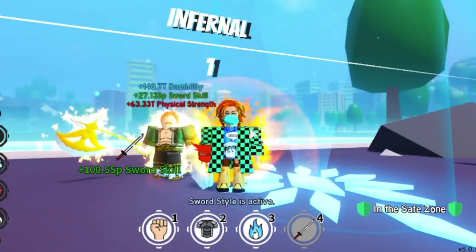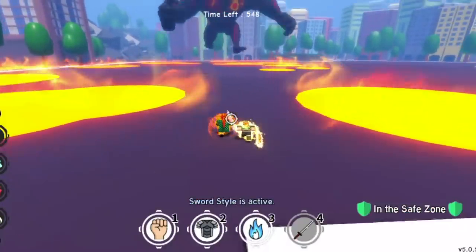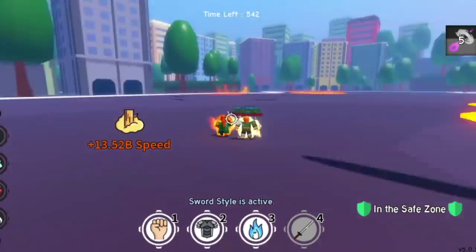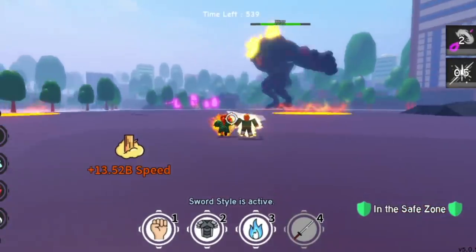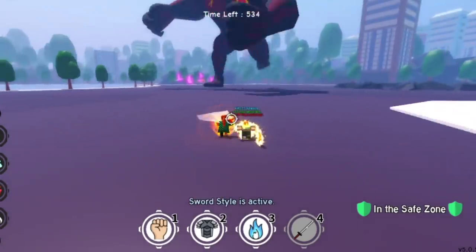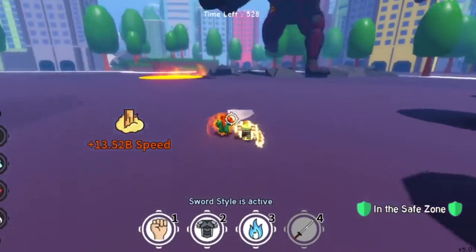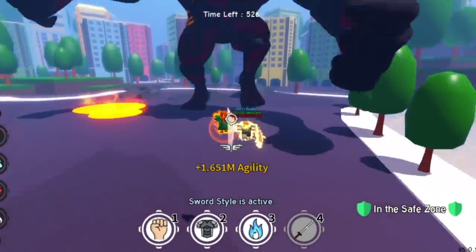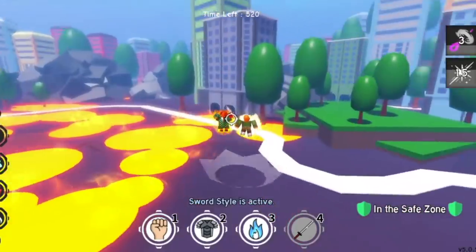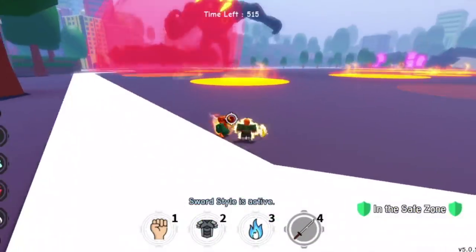Okay, three, two, one — go! Let's dodge that first. I'm being aggressive with this boss because I already know how to defeat him, but let's do a walkthrough. After the boss jumps, dodge it and go straight to him, jump, use the Meteor Shower, and use X to create distance and dodge that skill.